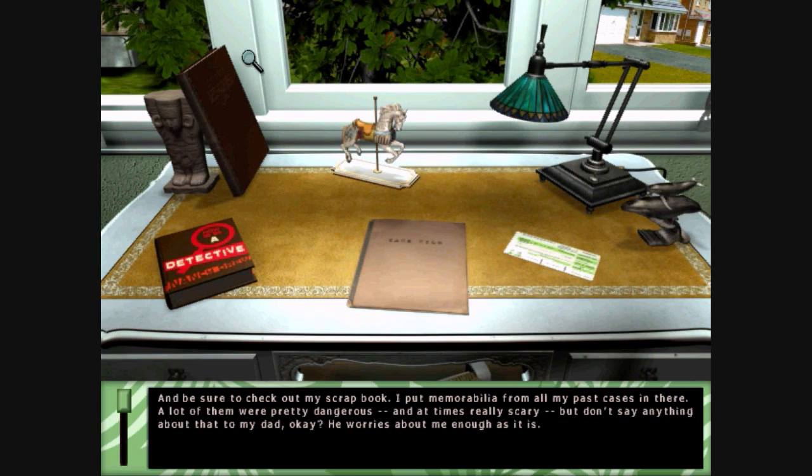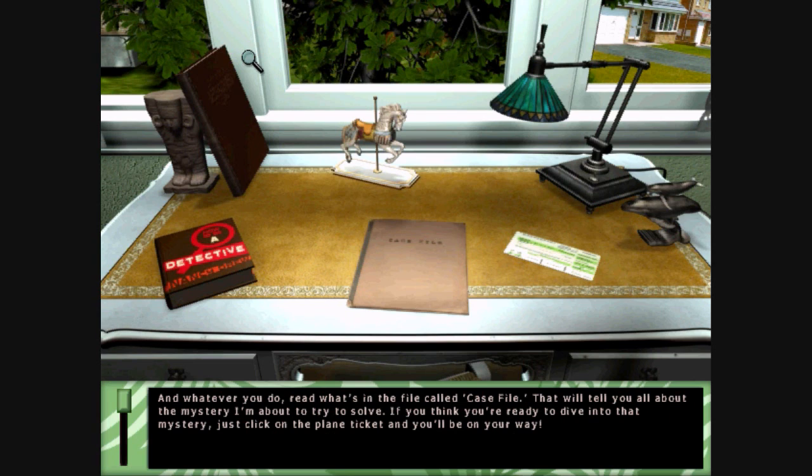And be sure to check out my scrapbook. I put memorabilia from all my past cases in there. A lot of them were pretty dangerous, and at times really scary. But don't say anything about that to my dad, okay? He worries about me enough as it is. And whatever you do, read what's in the file called Case File. That will tell you all about the mystery I'm about to try to solve. If you think you're ready to dive into that mystery, just click on the plane ticket and you'll be on your way.